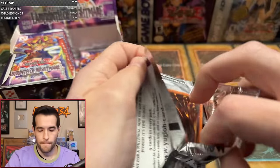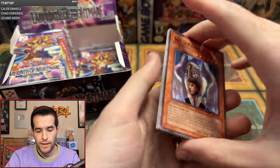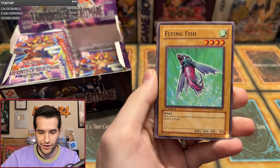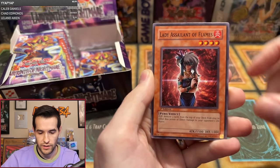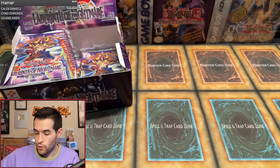Let's get better luck on the next one. This is definitely slowing down big time. 23 packs left — we've got seven to eight foils left in there. So it's looking like almost one every three packs — like Pokemon ratios.